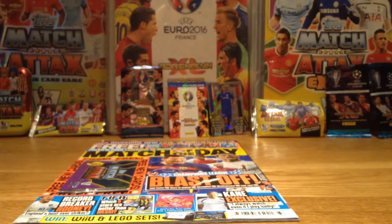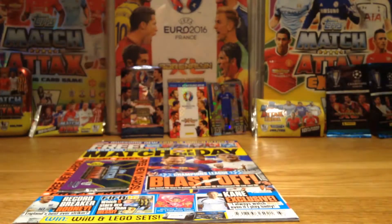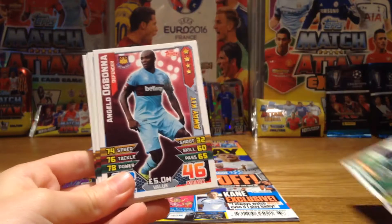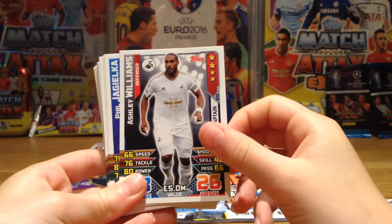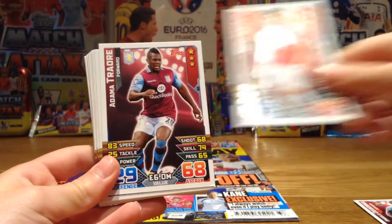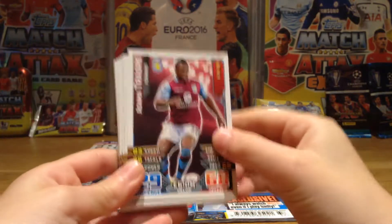These are the base cards. Here's one of the tactic cards — the Home Advantage tactic. Then we've got some way kick cards and some captain cards, and then normal base cards. The way kick cards: Malumbu from Norwich, Ogbonna way kick card. Then captain cards: Williams from Swansea, Phil Jagielka, and Arteta. So those are my way kick cards and captain cards.